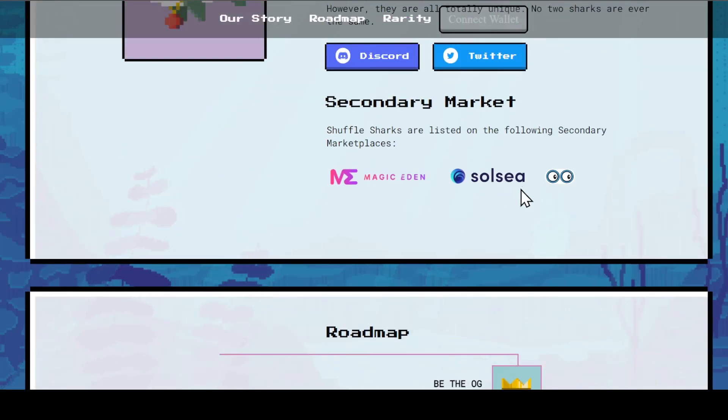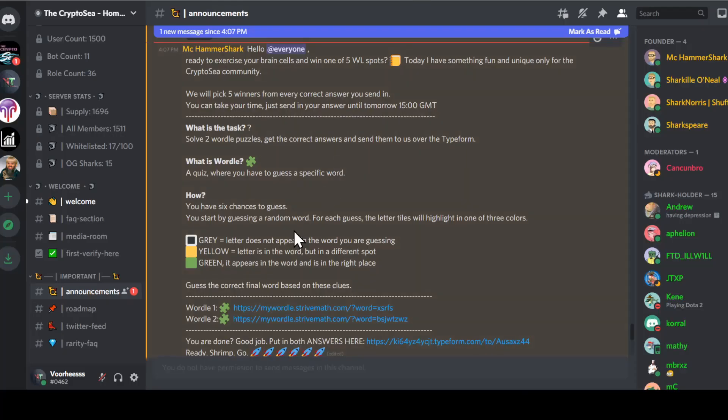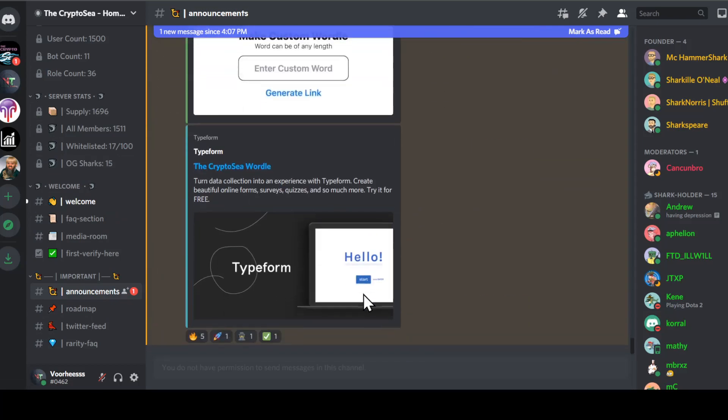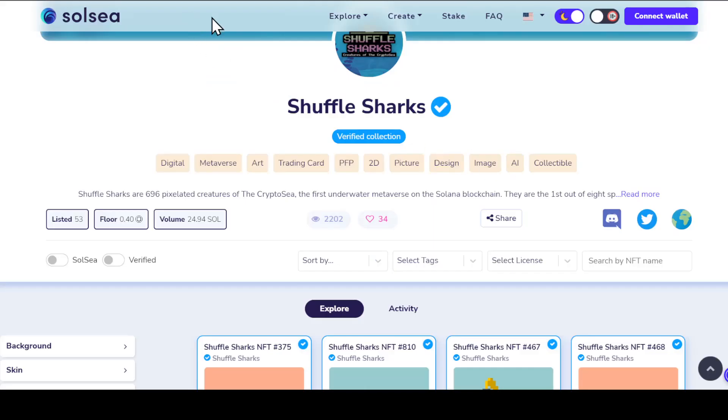If you're interested in getting these sharks, just go to their website. If you're interested in being part of the Discord, just click on it — you'll have an amazing group to join. There's a lot of different things there including announcements, the roadmap, their Twitter, rarity information, and a media room. Pay attention to the OG sharks section. I would definitely come and check all this out if you're interested — just be part of the community.